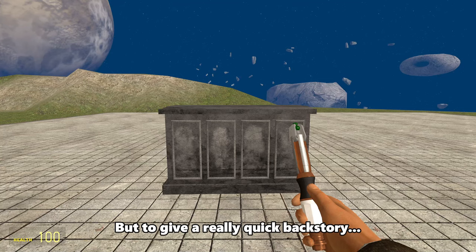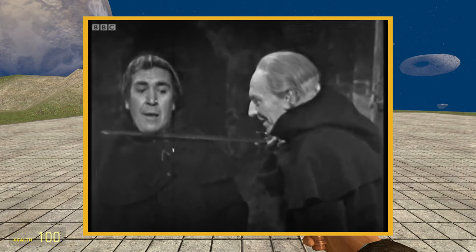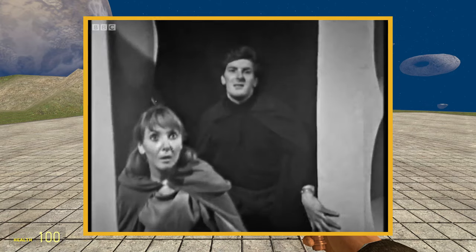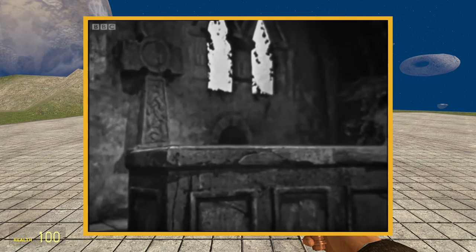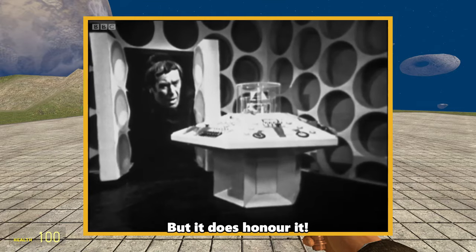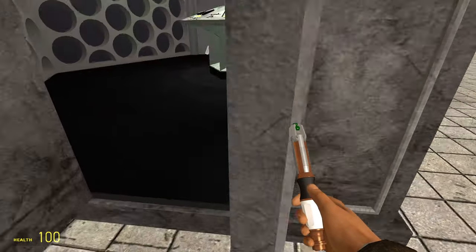To give a really quick backstory, this TARDIS is from the first Doctor serial, The Time Meddler, and I'm pretty sure it's the first ever time another TARDIS and Time Lord has been seen in the show. The thing this TARDIS is most known for is its size, because in this episode the Doctor took the dimensional control, which basically just shrunk down the interior to be the size of the exterior.